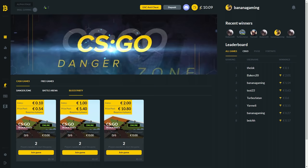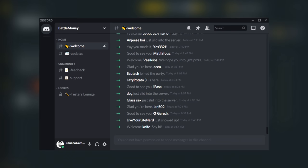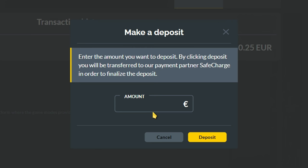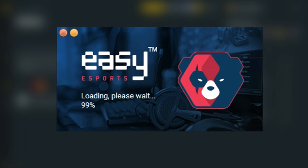Here is your wallet along with your transaction history. Here is a quick link to Battlemoney's Discord server to contact the support team. Clicking here will let you deposit money into your account and then there's something called Easy Anti-Cheat. For the Battlemoney alpha stage this will be required for all games.